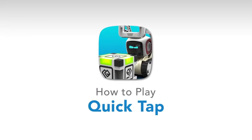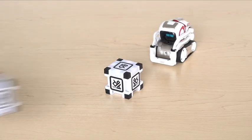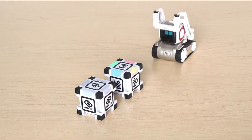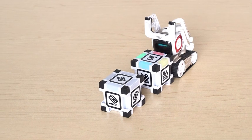How to play Quick Tap. For this game, both you and Cosmo need your own cube to play with. When your cube is flashing, tap it to begin the game.